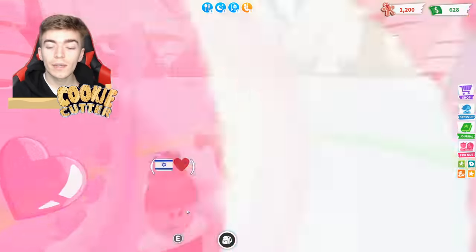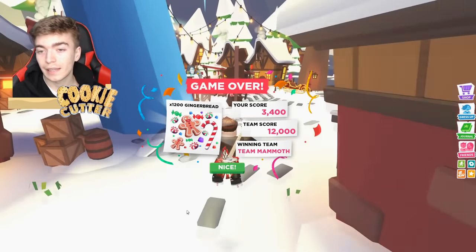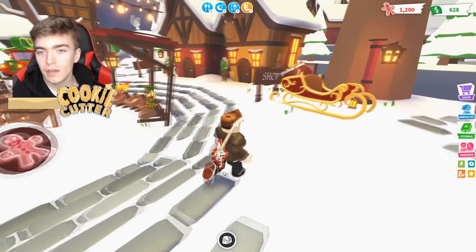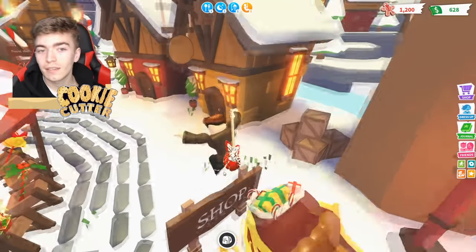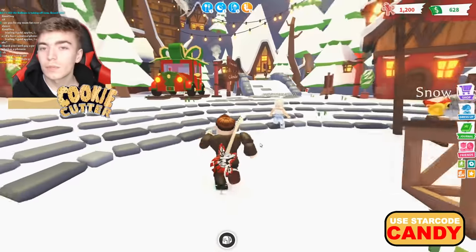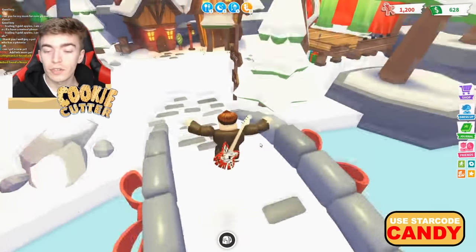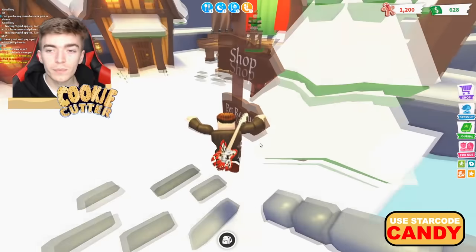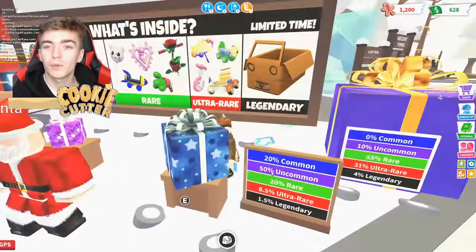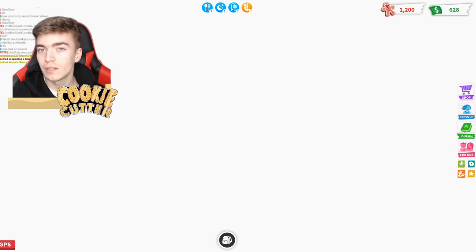The next tip to get good pets is by participating in events. If there are any events on — there's currently a Christmas event going on, which obviously won't last forever — I highly recommend doing anything that provides you with a currency you can use to get special pets. This gives you an upper hand, as you can trade a lot of the Christmas-themed items for pretty decent things such as ultra rares. A tip to get to places quickly is just press 'teleport to gifts display' and it will take you directly to where everything you need is.